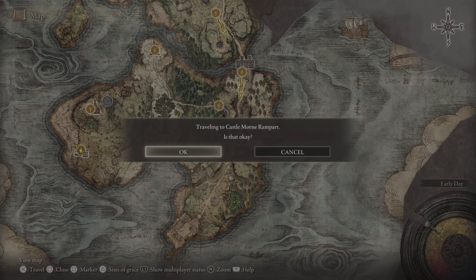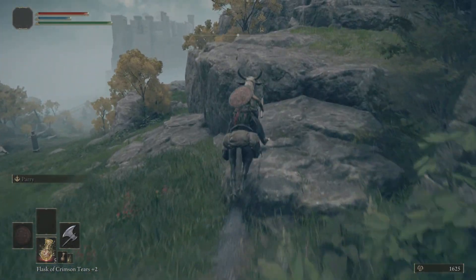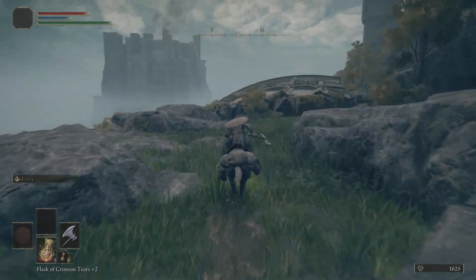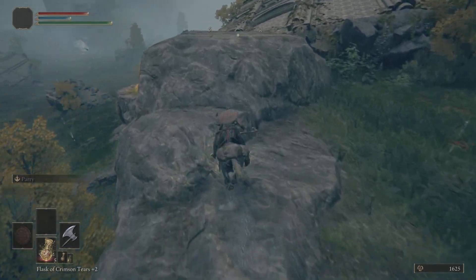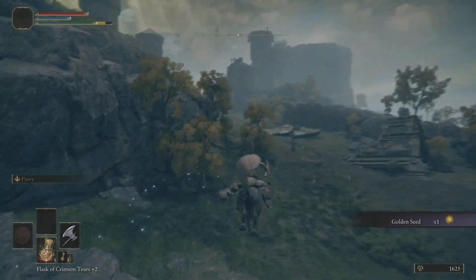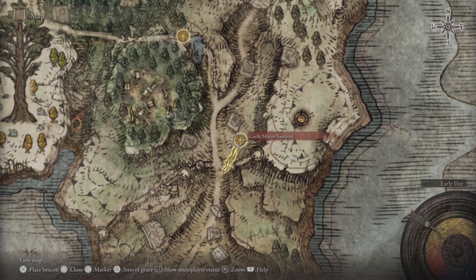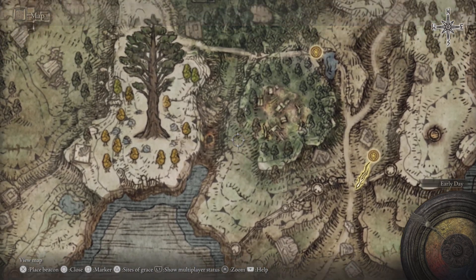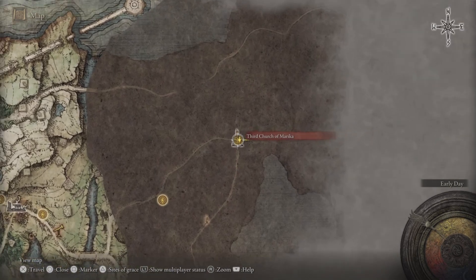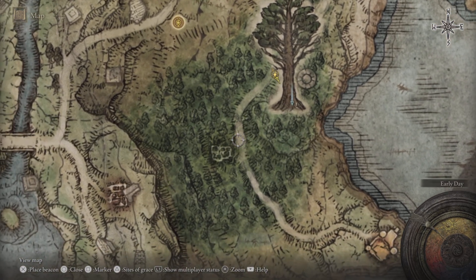From the Castle Mourne Rampart site of grace, go on your horse and we're going to go out here and kind of stay on the path I'm going — this is going to get you another Golden Seed. Then once you get it, just run back to the grace. Also, once you rest at any site of grace, make sure you go to the Roundtable Hold. From the Castle Mourne Rampart site of grace, keep following the path over here until you get to this church up here, which is going to hold another tear. Then go back to the Third Church of Marika site of grace and get this map right here.